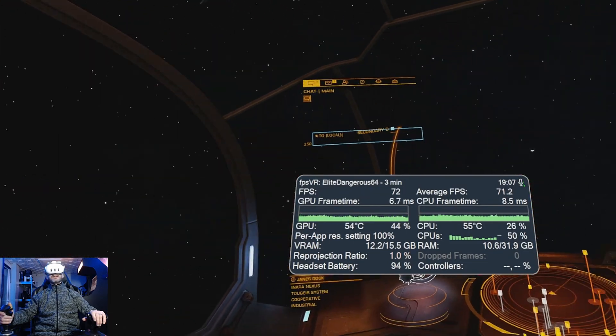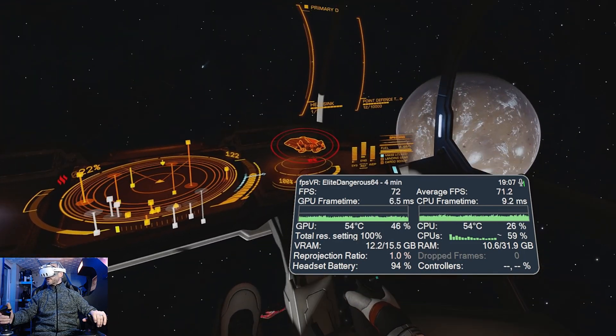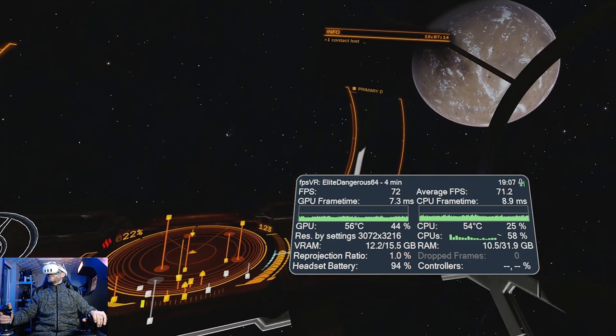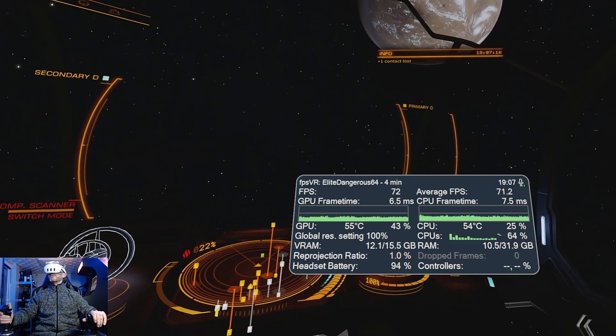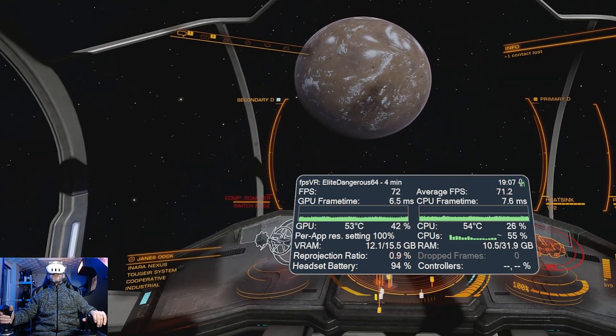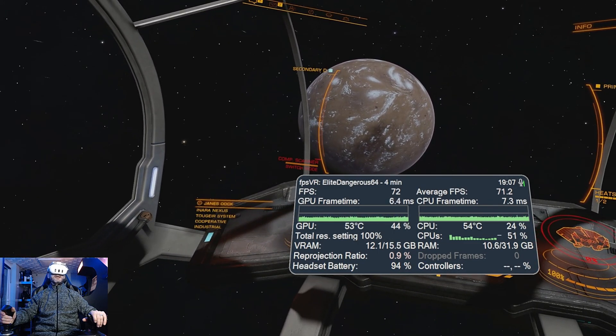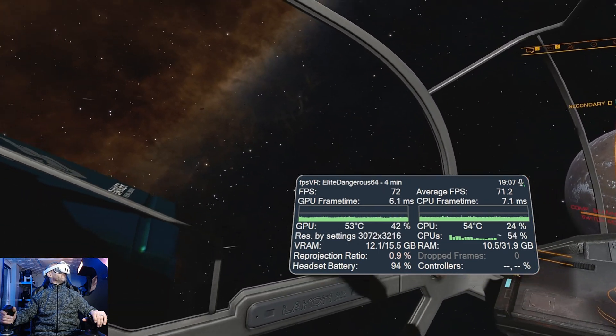I'll go into the Elite Dangerous in-game menu in a moment. The station is probably where it's going to perform the worst. Now we're in space, we should be quite consistent. I'm being quite conservative on the settings I'm using — it looks stunning, it looks fantastic.